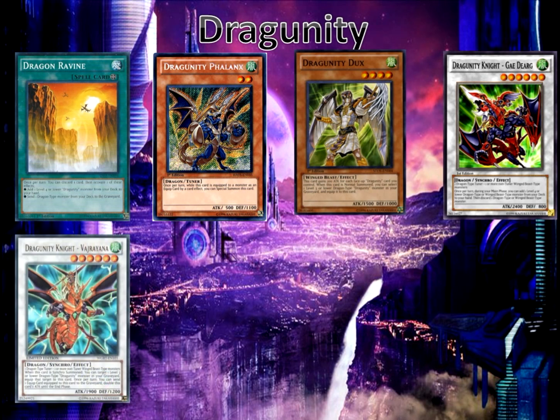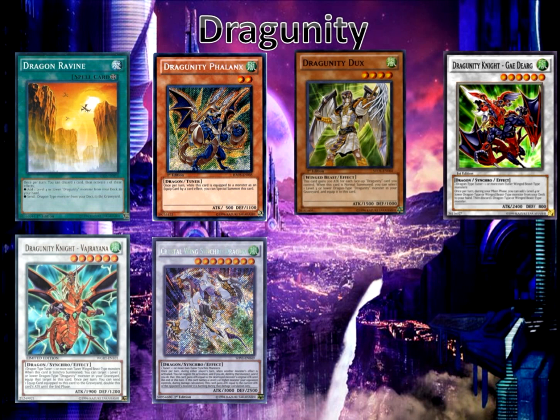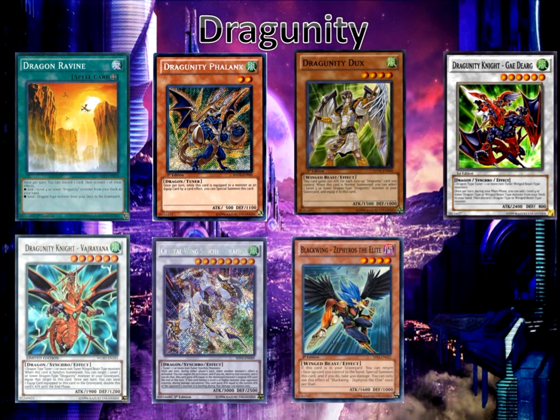We also have Dragunity Knight Vajrayana, which has the ability to equip Dragunity Phalanx from your graveyard to it, and then Phalanx will special summon itself, giving us that level eight synchro play. We have Crystal Wing Synchro Dragon, because with Phalanx being a tuner monster and Vajrayana being a non-tuner synchro monster, you can make Crystal Wing very easily. We have Black-Winged Zephyros the Elite for Gae Dearg to search out and then discard. Zephyros can bounce back a card you control — such as Dragon Ravine — to special summon itself, which is really nice.